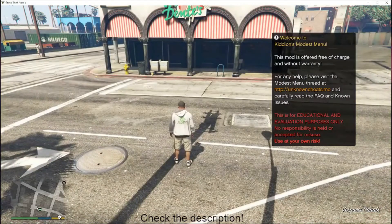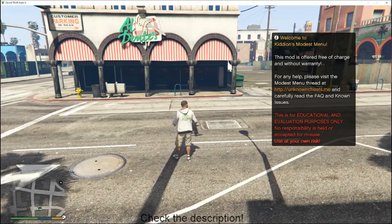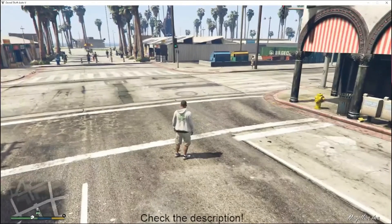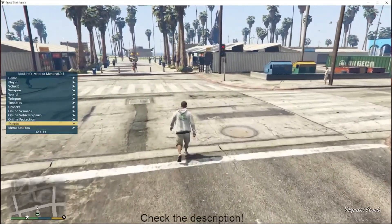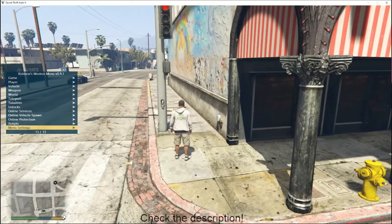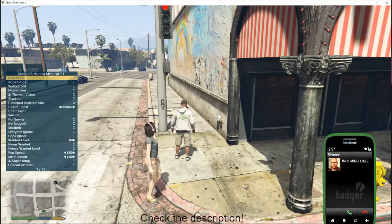We'll get out of our menu right here. As you can see, there will be a little disclaimer from the folks at Kiddion. Any questions, or if you want to leave tips, you can go to the Unknown Cheats website for that and check out the FAQ for the menu. As you can see, we're in single player right now. We're going to go ahead and open the menu — as you can see, freely roaming around. I like that you can still use the menu and walk around; some menus don't allow that.